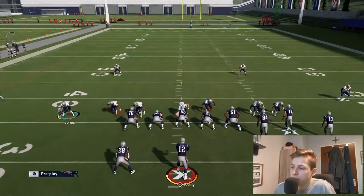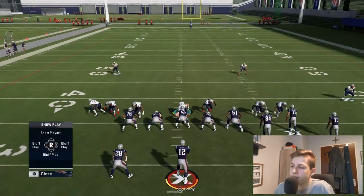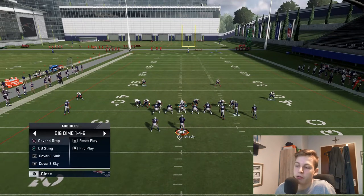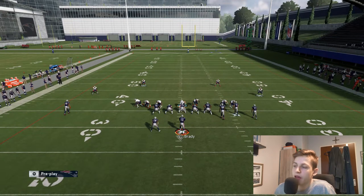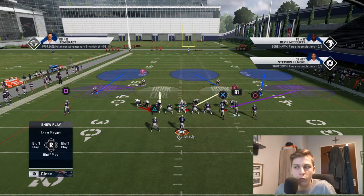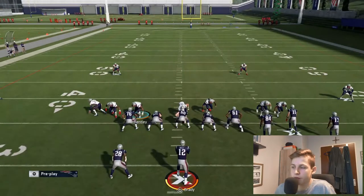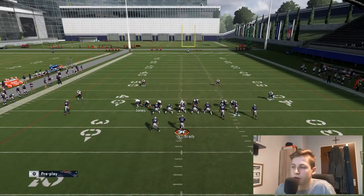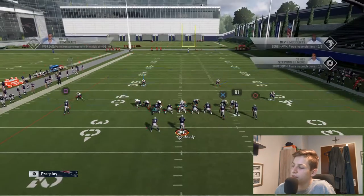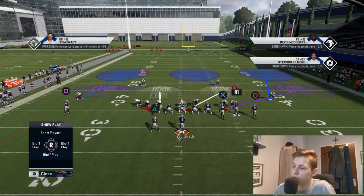I would blitz all linebackers, QB contain, and do this setup — so it looks like this — and then audible to Cover 3, so that's Square R1. Sadly, there's a little bit of a tell. If you don't want these two CBs to move back, what you can do is click on them and make them do that little jump animation. You can do that with any player on the defense, and then audible to Cover 3 so they don't move.